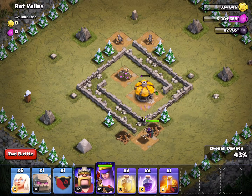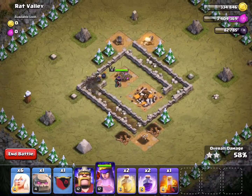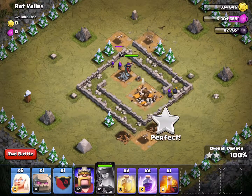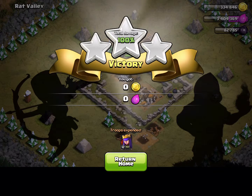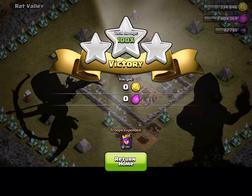Oh, she's going to get hit by all these bombs! These levels don't require too much — don't need any healers. But starting with level 11, I'm probably going to need to use healers. And there we go — Rat Valley, level ten! I'm going to end this episode here. If you liked it, please hit the like button, comment below, and subscribe for more Clash of Clans. Thank you guys for watching — see you next time!